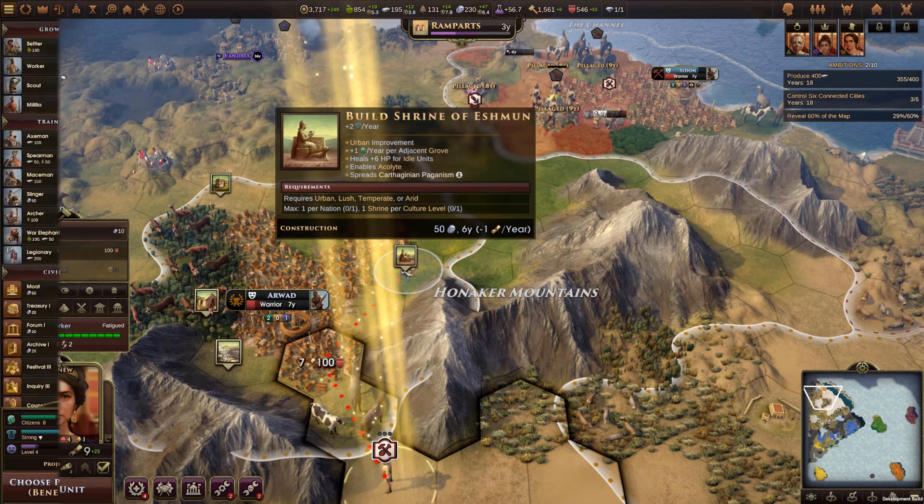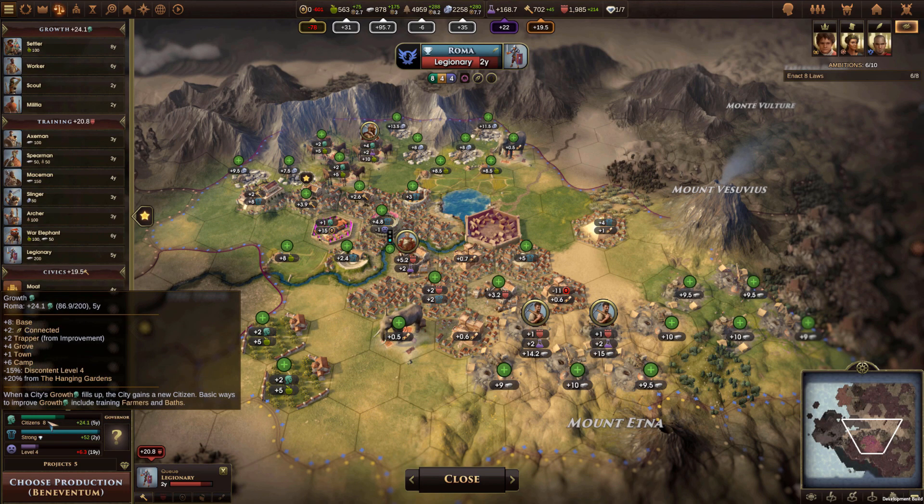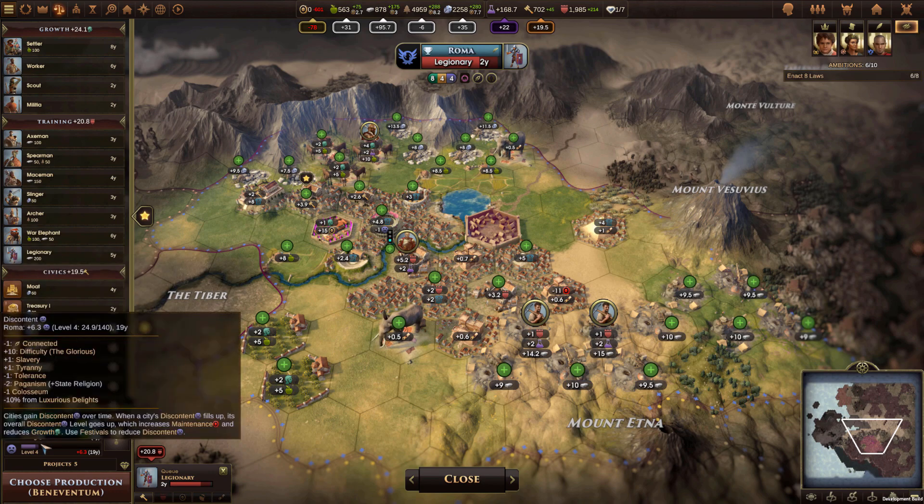The user interface for cities has also been provided some useful improvements, making important information easier to obtain. Now you can quickly see your growth rate, your culture accumulation, and your discontent with easy-to-read line graphs.